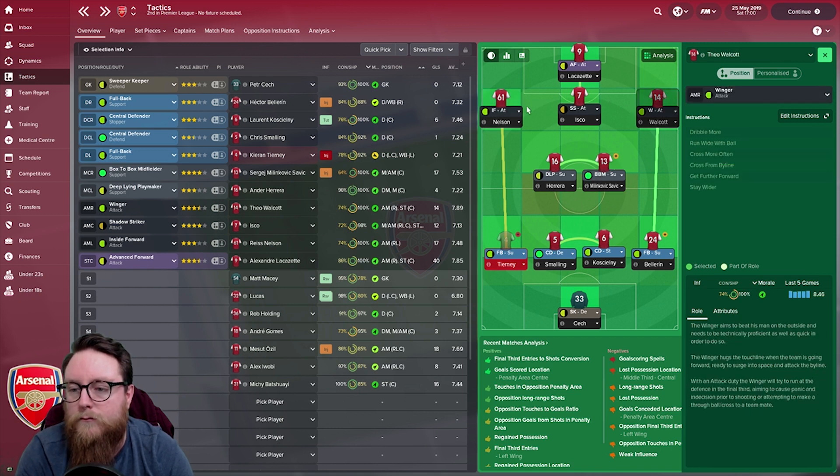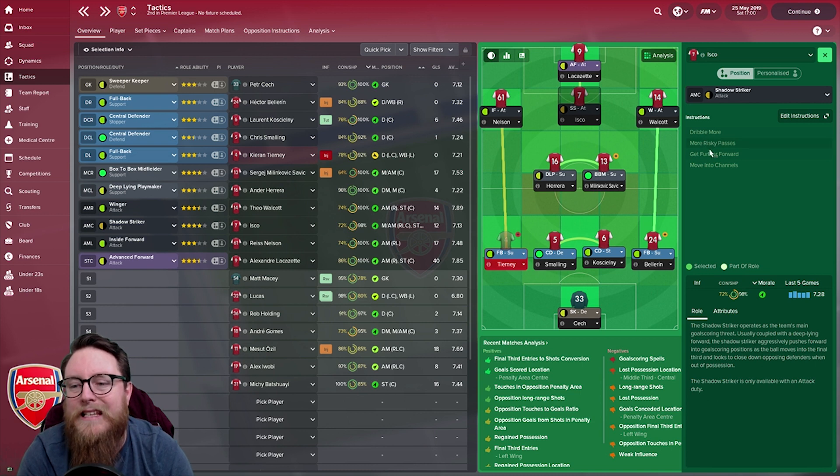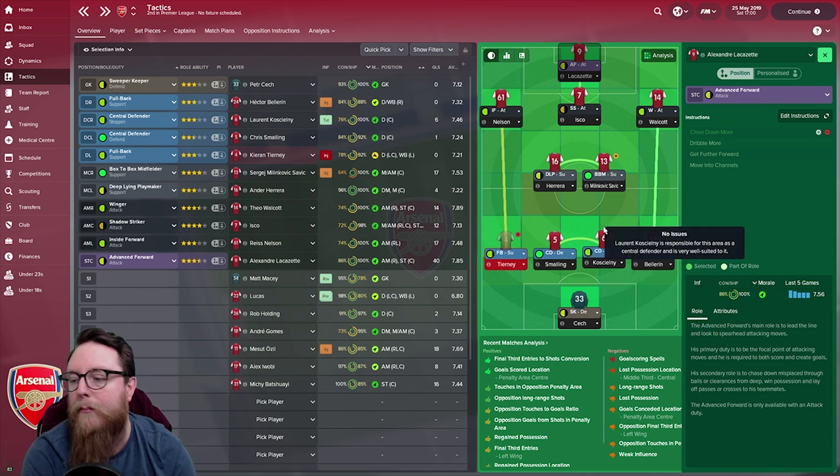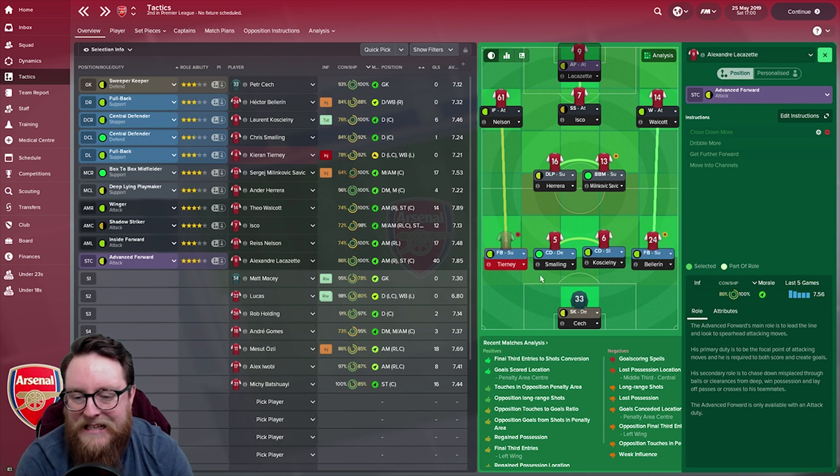For the wide men, we left them as they were but on attack so they're going forward. The shadow striker had Close Down More on for some games. The advanced forward also had Close Down More, putting pressure on the defence in the hope they'll pump long balls - which the defence can pick up and win all day. Having the front players on Close Down More forces the opposition defensive line into longer balls which your defence can clear up easily and walk away with the ball. That's the tactic setup.